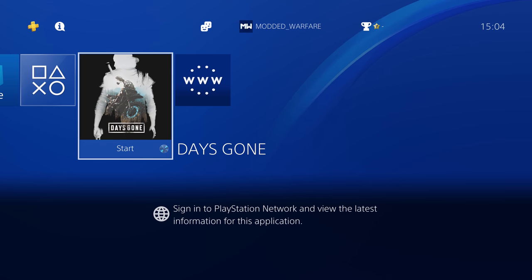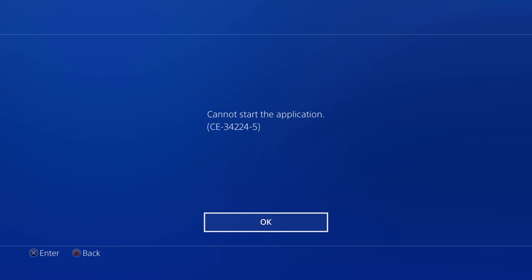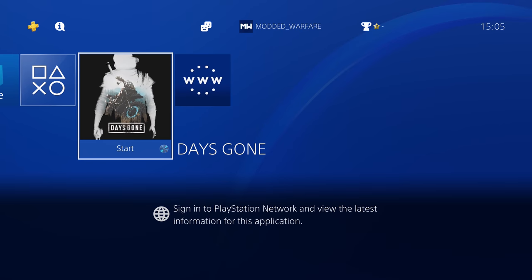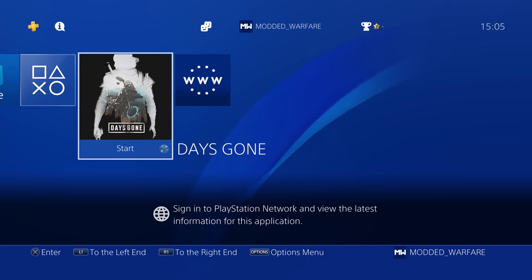So here we are, this is the first video in that series. In this video I wanted to cover something that I'm seeing a lot of complaints about from people after they first jailbreak their PS4, which is that they're not able to run any of their games. For example, I've got Days Gone here, and when I try to run this game you can see I get 'Cannot Start Application CE34224-5', or if you run into another error that just says you need to update your firmware in order to run this game.